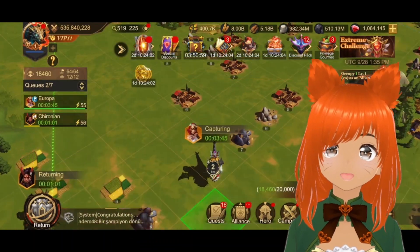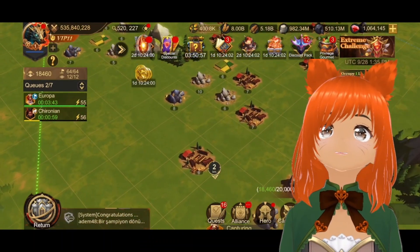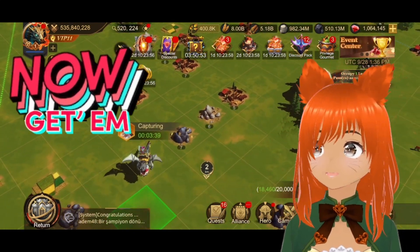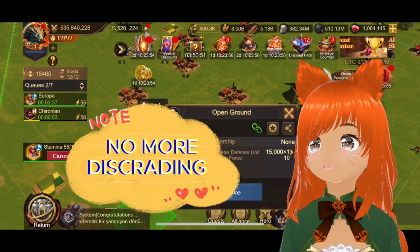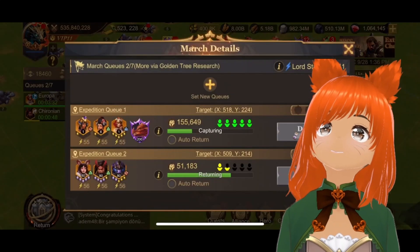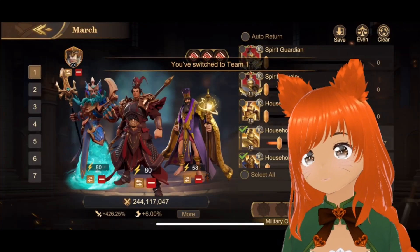So also here, my yellow path is gone. That can be — that is just a bug. So if this happens to you, please don't worry. Everything is fine and you don't have to discard tiles anymore because the system does it automatically.